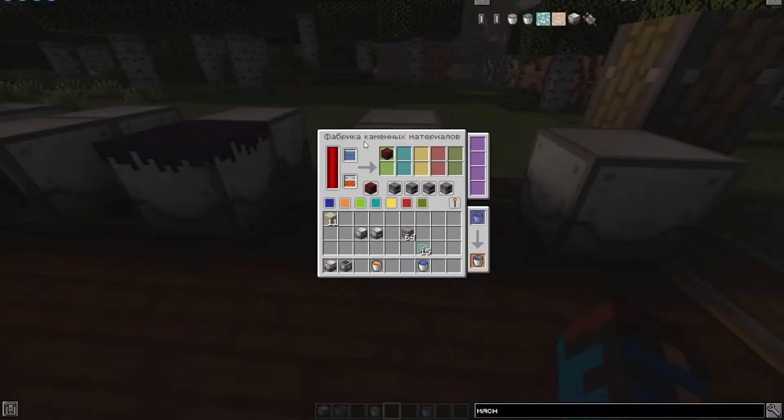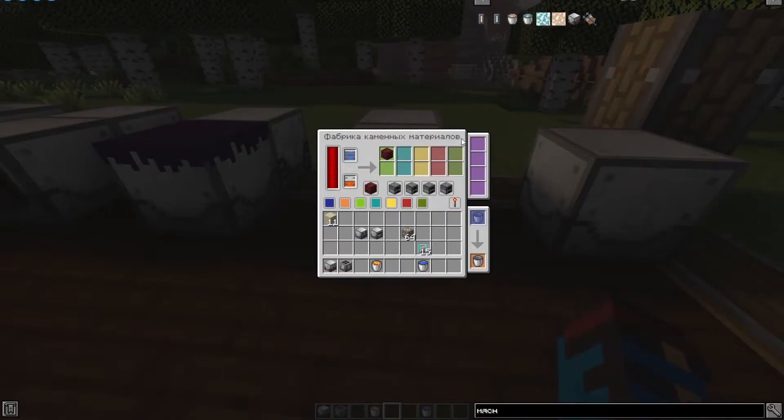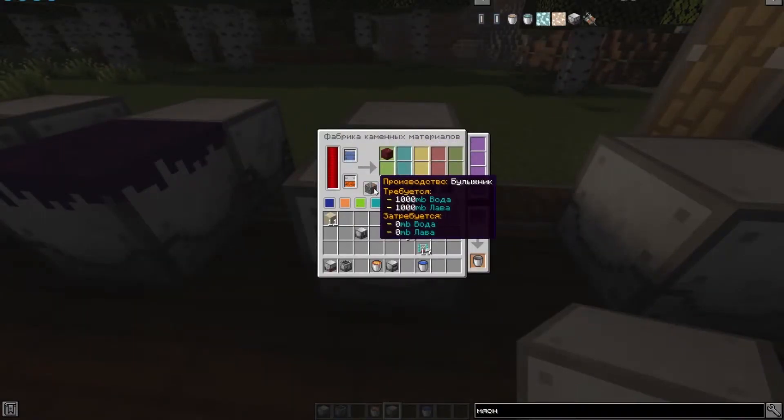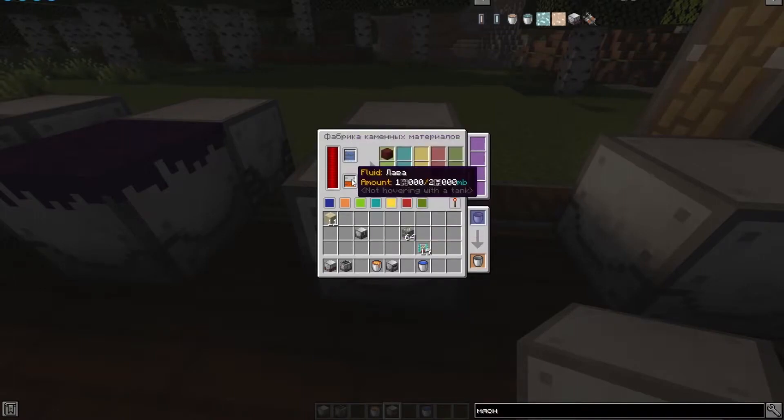The next mechanism is a factory of stone materials. Here is its recipe. By pouring water and lava, this mechanism can produce various stones such as Netherrack, cobblestone, andesite, obsidian, diorite, and granite. Some recipes consume liquids while others, like cobblestone, just require the mechanism to be filled.